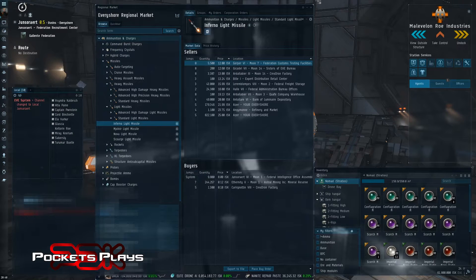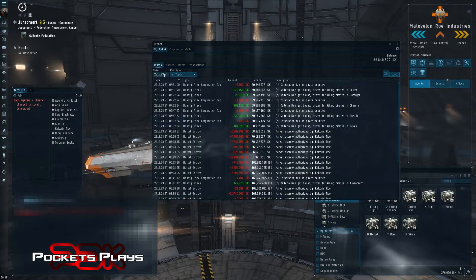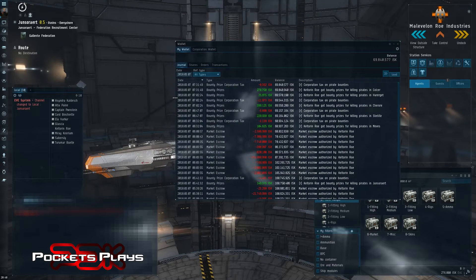Let's say I bought something from the market and I opened up my inventory and it's not here. Where'd it go? First step: open up your wallet and you'll see your transactions here. I haven't actually bought anything in a while, but it'll show up here — though it doesn't tell you where it was, just that you had a market transaction.